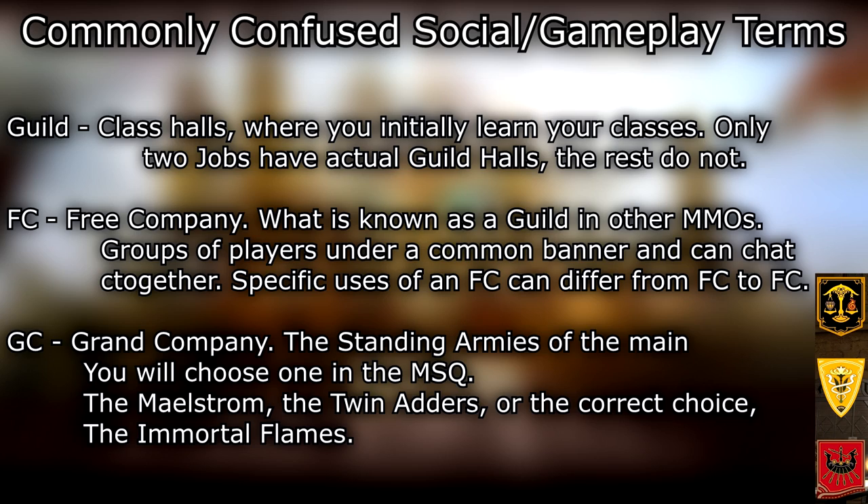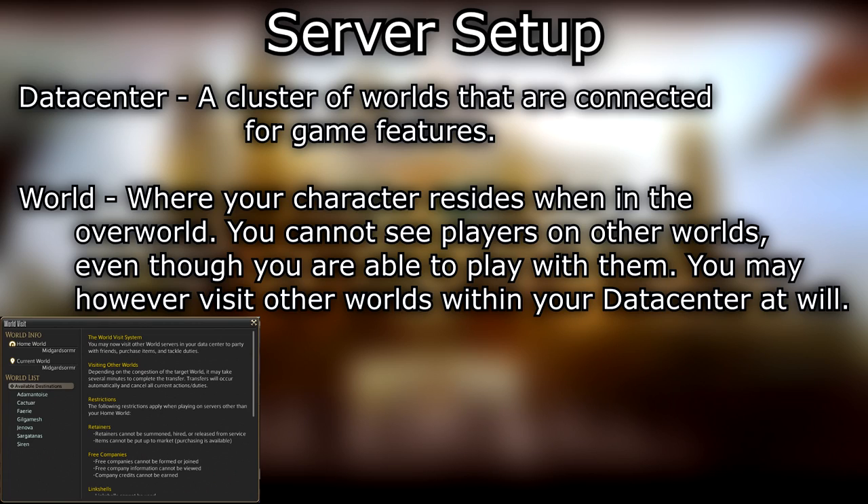Guild — class halls where you initially learn your classes. Only two jobs have actual guild halls; the rest do not. FC — free company — what is known as a guild in other MMOs. Groups of players under a common banner who can chat together; specific uses of an FC can differ from FC to FC. GC — grand company — the standing armies of the main city states. You will choose one in the main story quests: the Maelstrom, the Twin Adders, or the correct choice, the Immortal Flames.